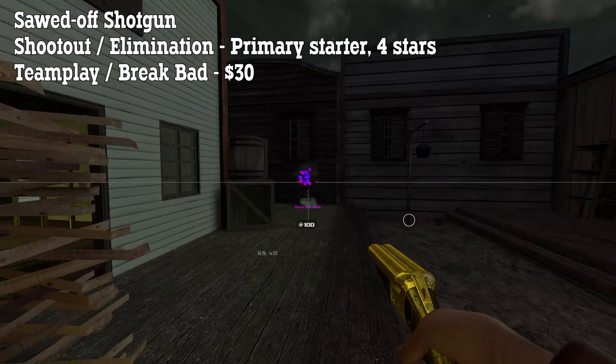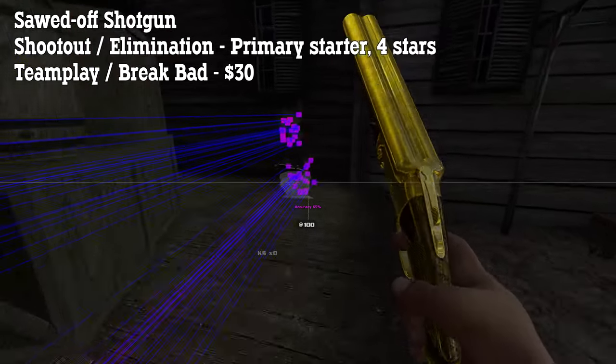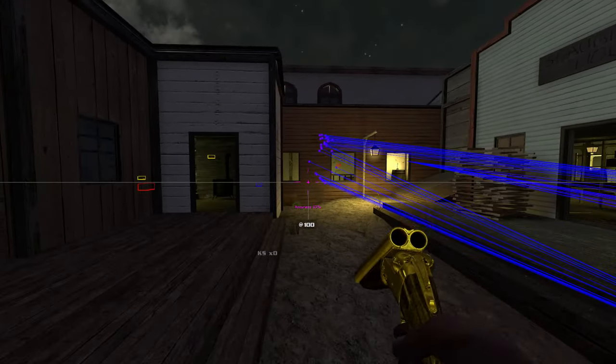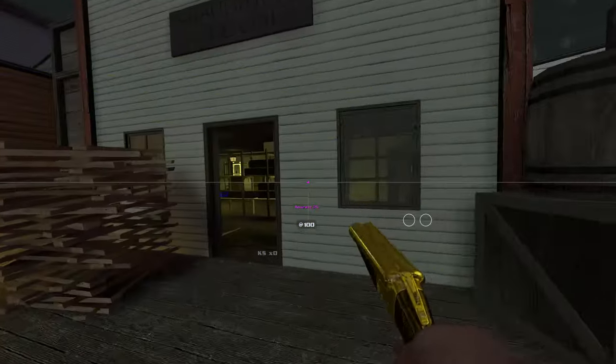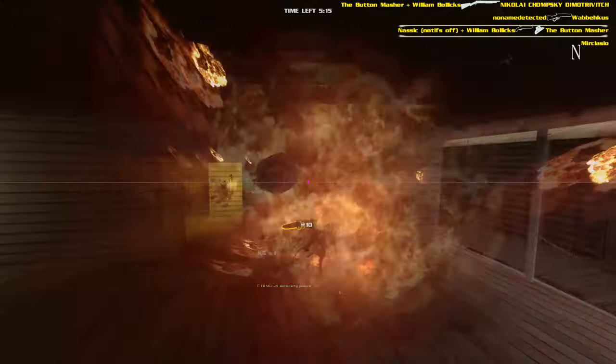The sawed-off shotgun is available as a starting weapon in shootout and elimination for four stars and it costs 30 dollars in teamplay and Break Bad. The sawed-off has two shots that reload together, which fire a bunch of pellets that each do a small amount of damage. They can get headshots and at close range you can deal over 70 damage per shot with a well-aimed headshot.